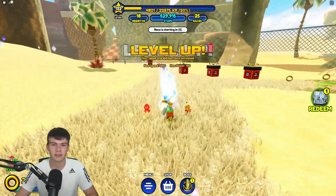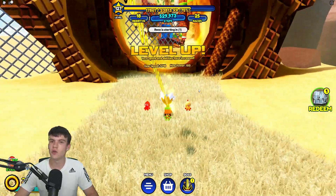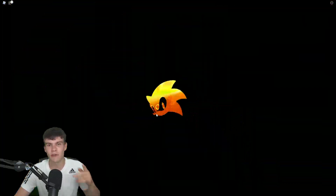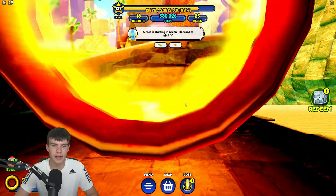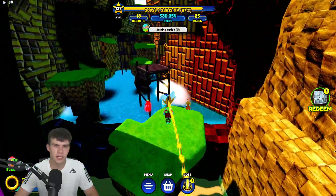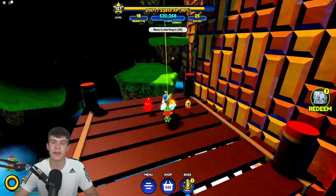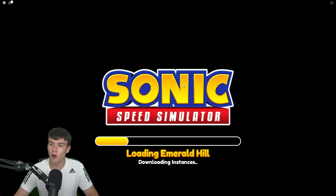So how exactly can you unlock the Classic Tails character? It's to do with this new update that has been added. I've just failed this parkour straight away, but yeah — we have had a flying lessons countdown start in the game. What exactly does this flying lessons countdown mean? Well, covering while I'm recording this, it's about 137 hours away.